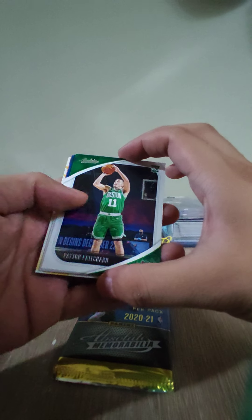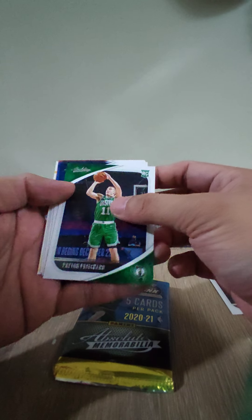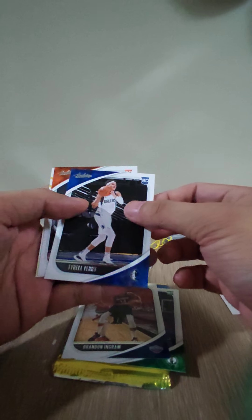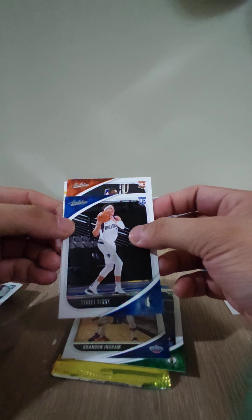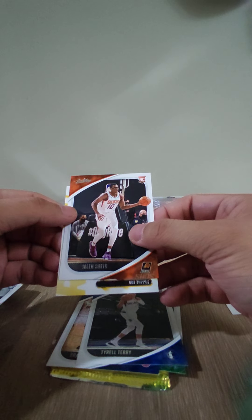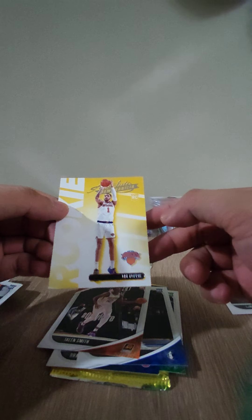Let's open the fourth pack. Payton Pritchard RC. Brandon Ingram. Dallas Mavericks — Tyler Terry, no longer part of the Dallas team, but I'll take it. We have another RC — Jalen Smith. And Obi Toppin RC — another hit.